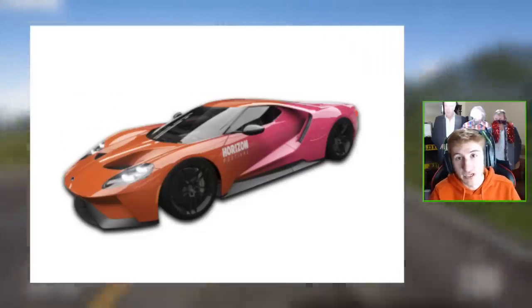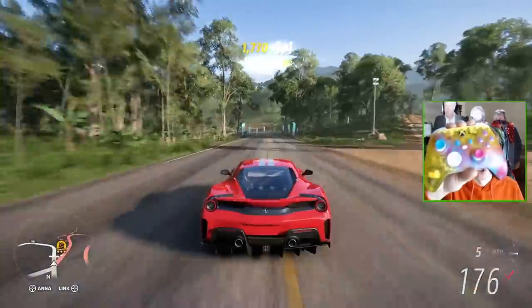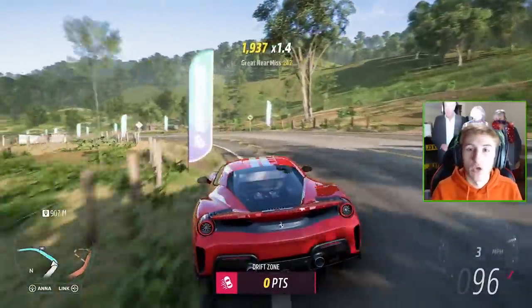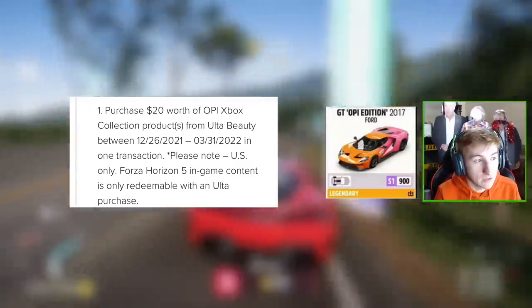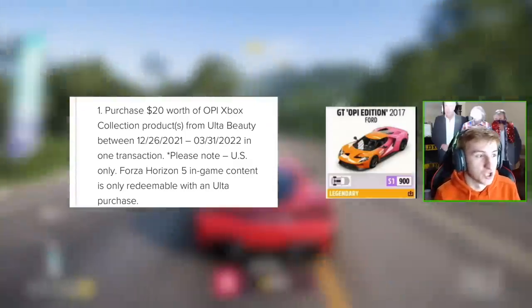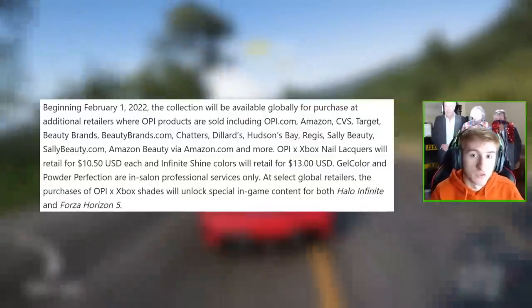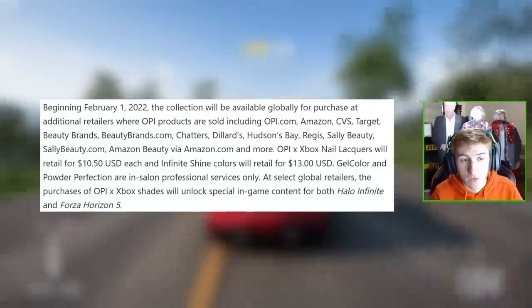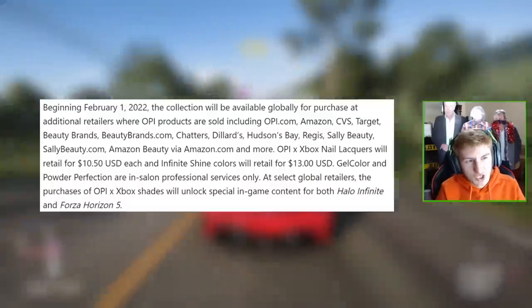Speaking of free cars, there is a new special car being added called the Ford GT OP Edition. Similar to the Horizon 5 limited edition controller deal, if you purchase $20 worth of OP Xbox collection products from Ultra Beauty between the 26th of December and the 31st of March in one transaction, you'll get a code for the Ford GT OP Edition for free. It is unfortunately US only, so it may not be accessible for everyone.